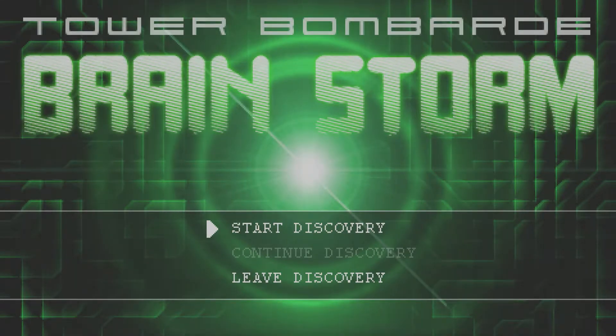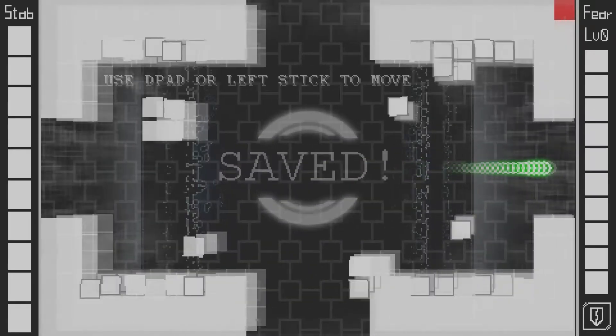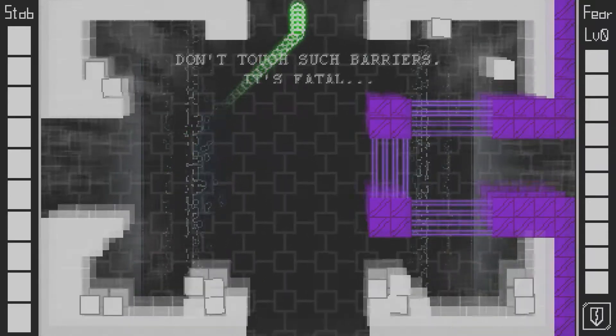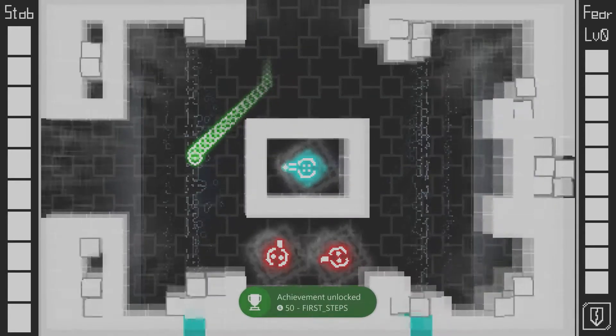Hey guys, welcome to my channel. Today I'm playing Tower Bombard Brainstorm. This releases on Windows and Xbox on the 25th. It's a nice easy stack — 2000 gamerscore. It has 11 achievements, and it's talking around dying 15 times and finding 20 rooms. So I'm going to show you the quickest way to do both.